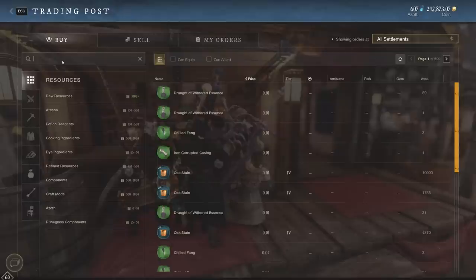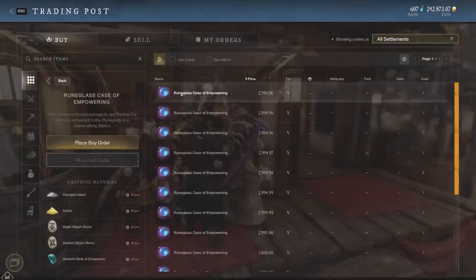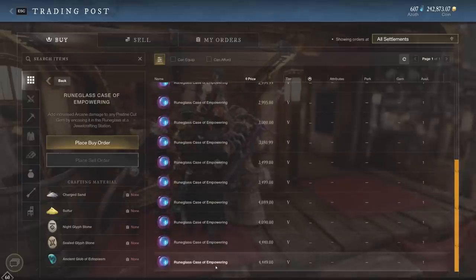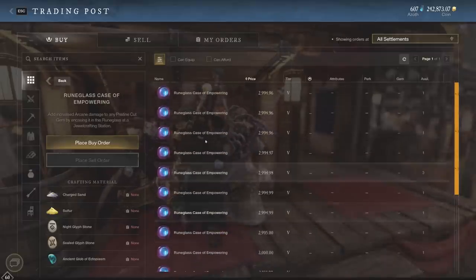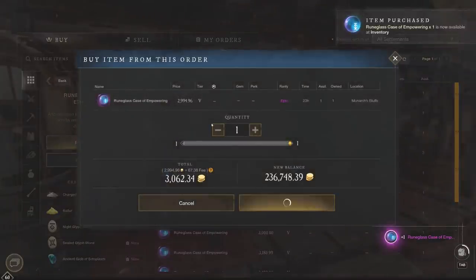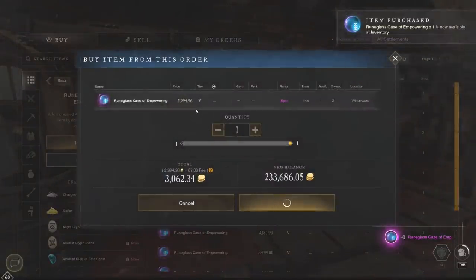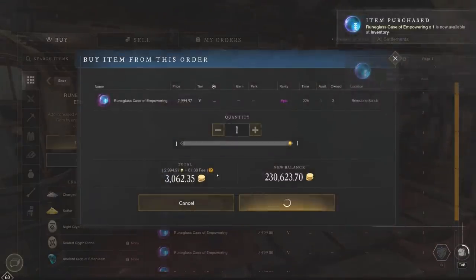Rune Glass Case of Empowering is next in line. You can create or craft these yourself and it's going to be cheaper most likely. However, in my case I specifically cannot craft these. We don't have too many available at low prices — the top one is going to be 4,500 gold, and the bottom right now is 2,994 gold. We're actually going to buy three or four of these real quick. The price is 3,000 gold per, and gold ingots are basically nothing.